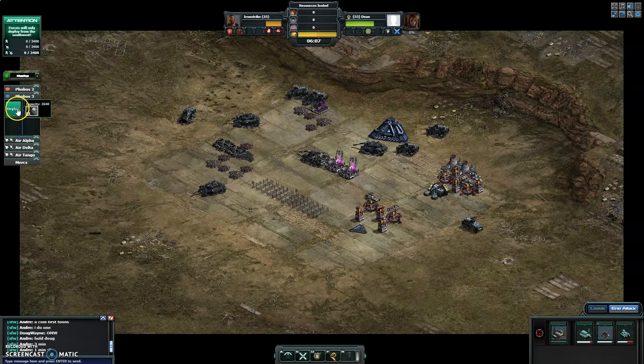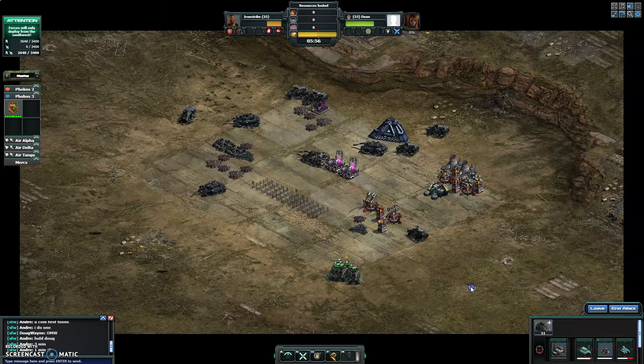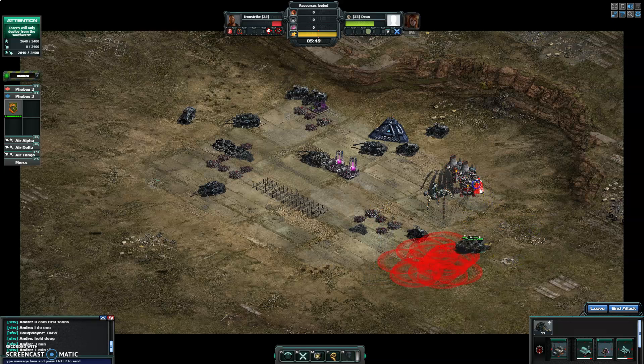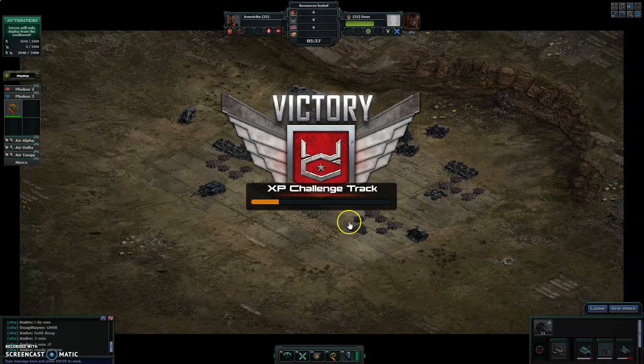I'm going to bring in another toon — this is 11. To get the least amount of damage possible, if you just keep them moving, they really won't take much. That's it, the base is done. That's one, Challenge one. Pretty easy.